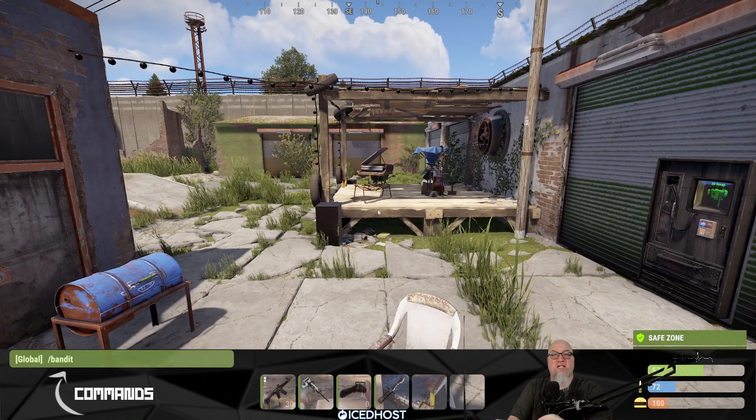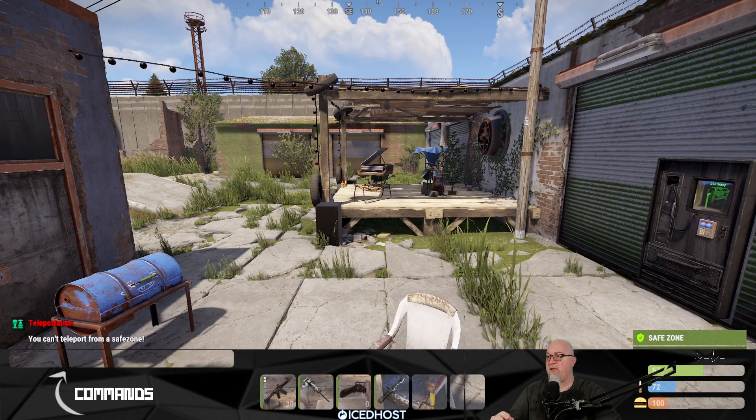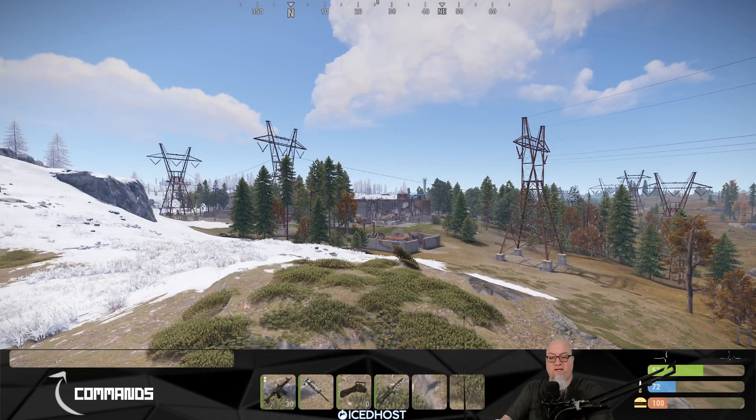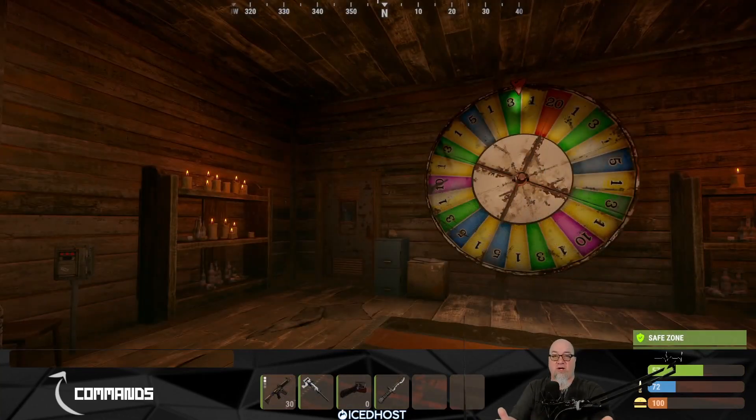The next command is /bandit, which will teleport me directly to the bandit camp. Because I'm using a default configuration file, this shouldn't allow me to teleport out of a safe zone. It says: you can't teleport from a safe zone. So now I'm outside that safe zone. I can do the same thing again — /bandit — and it takes me directly to the bandit camp. 15 seconds later, here I am at the bandit camp.